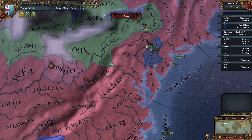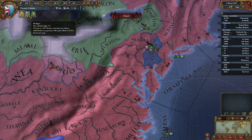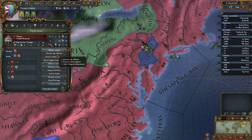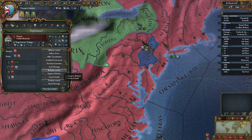I'll do the improved defenses in New Jersey now. That should be done soon enough. And then take grand fleet next. Lennape is still allied for some weird reason.